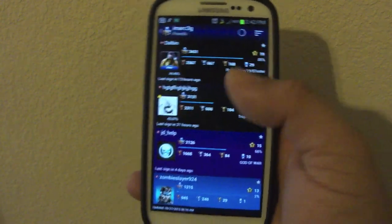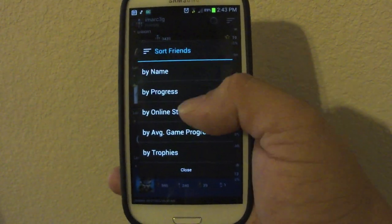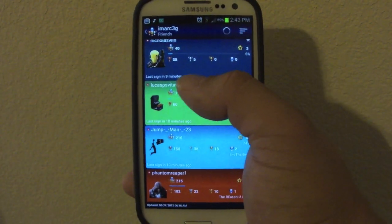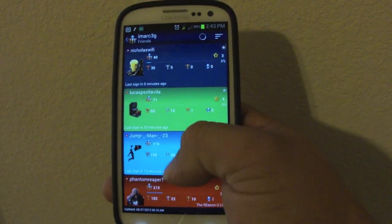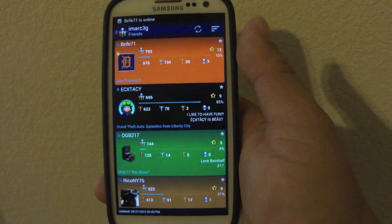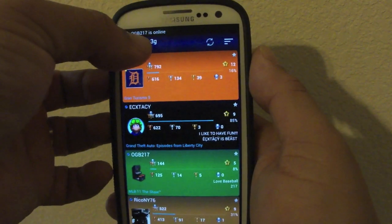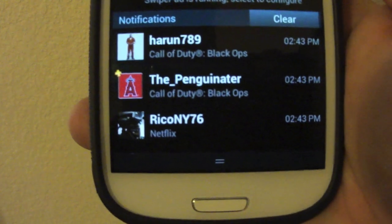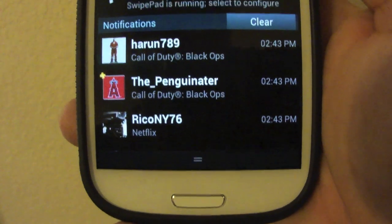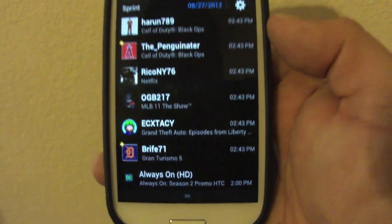You can also see your friends, though this is also available in the free version. You can filter your friends by progress or online status. When you set it to online status, the people who signed in most recently or are currently online appear first. And actually, I just got a live notification letting me know which friends are online — that's very cool.